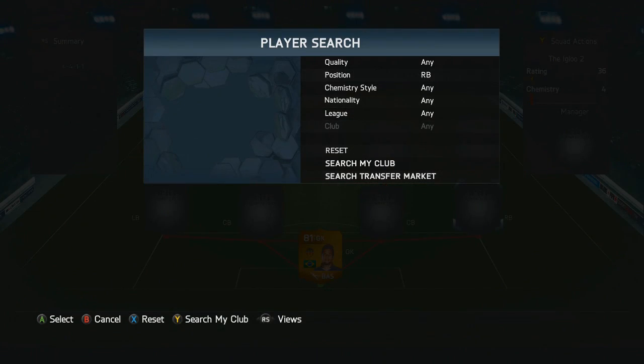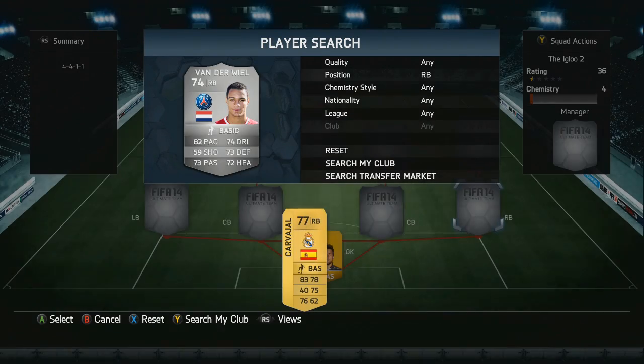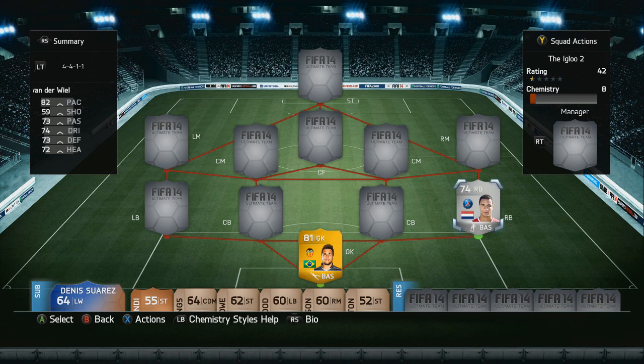As for our right back, we've got our only silver player of this team — that is Van de Veel. Of course alternatively you can use Xale, but to be fair I do prefer Van de Veel on FIFA.